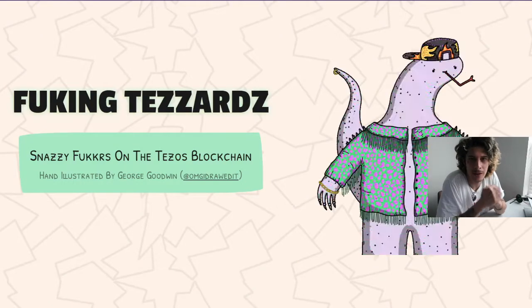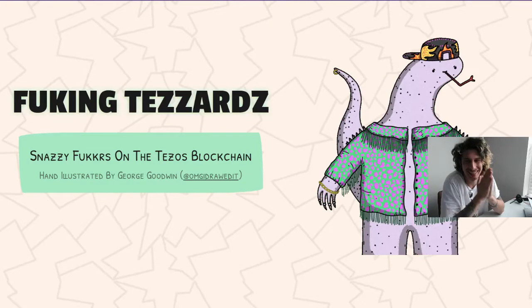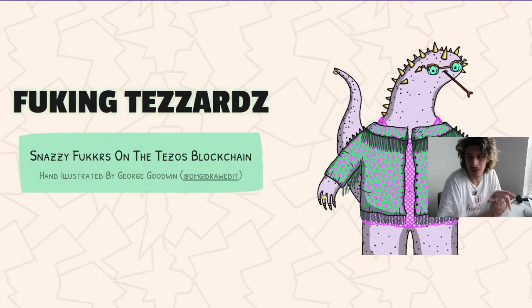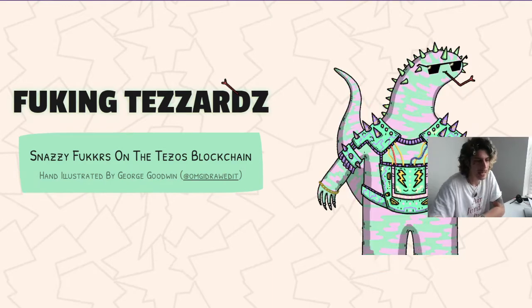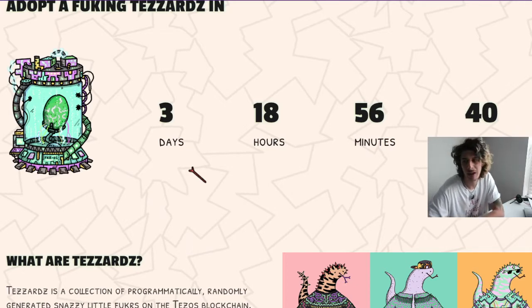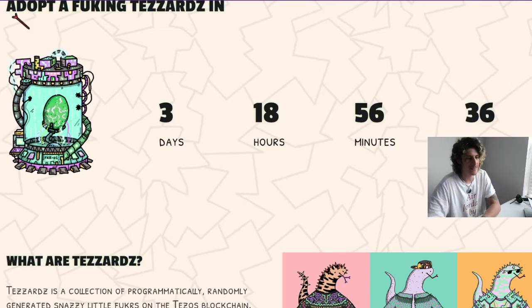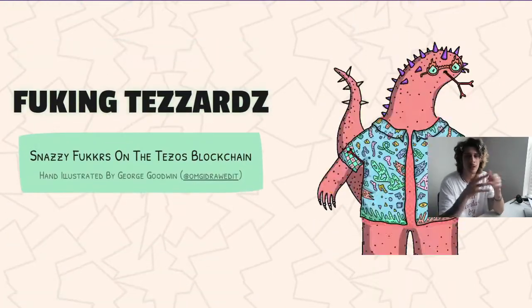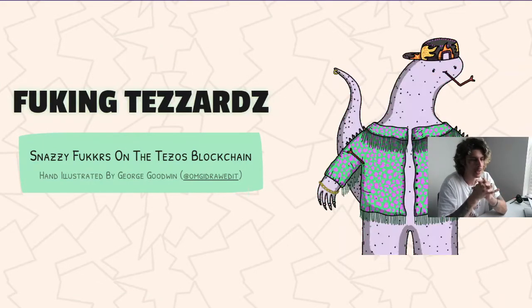What's up cryptomaniacs, I'm back with another video. Today we're going to talk about these Tezards — these are Tezos NFTs on the Tezos network. I'm going to show you how to get them. You are still early, there's about four days left. You see this egg right here? That's what we get at the beginning, and one of these eggs is going to hatch into these lizards. I'm doing this video because I'm personally getting into this project — I think it's a very bullish project.